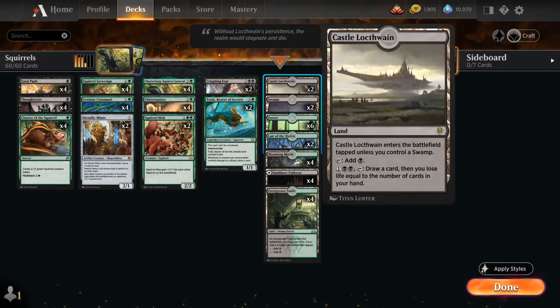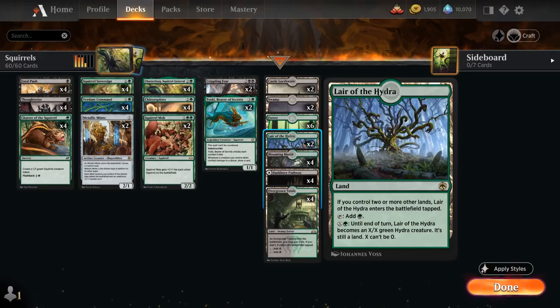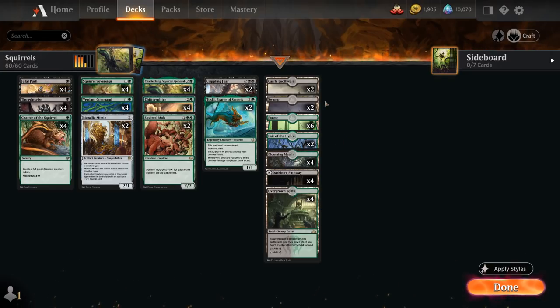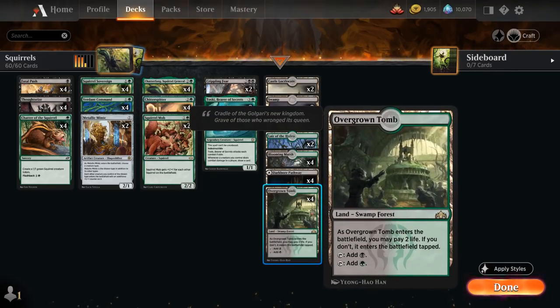The mana base also includes 2 copies of Castle Locthwain as a nice card draw engine in case we start running low on cards in hand, and 2 copies of Lair of the Hydra, which can also turn into a creature. Then we've got 2 Swamps, 6 Forests, and 12 dual lands with Blooming Marsh, the Black-Green Pathway, and Overgrown Tomb.